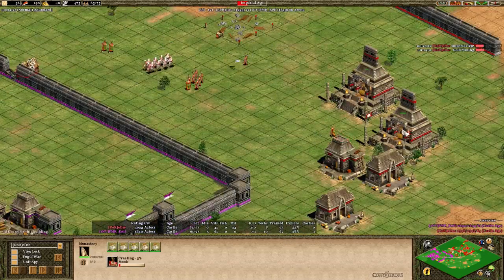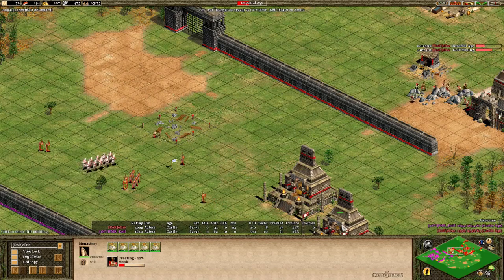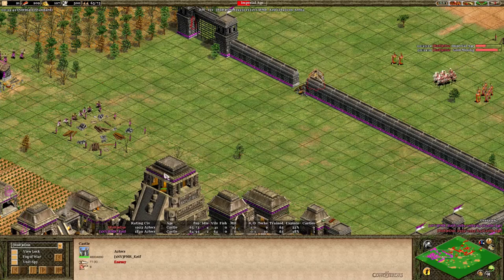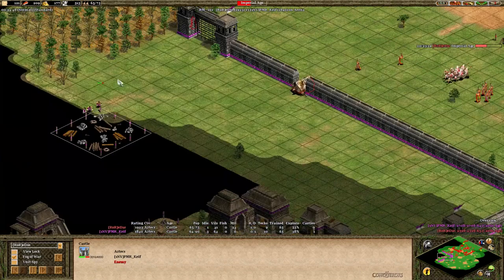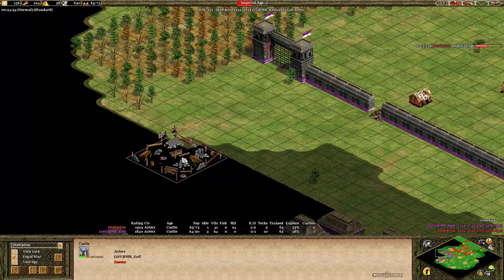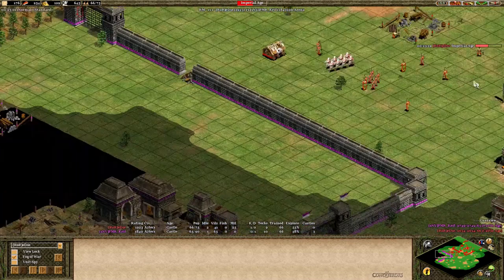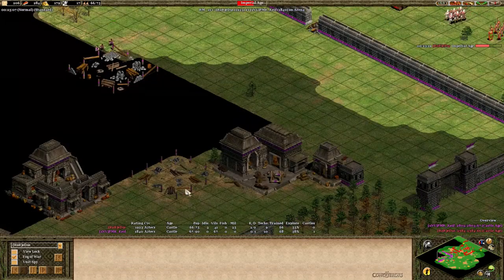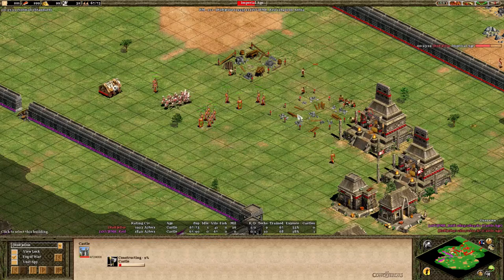Another barracks coming out and Eddie's still producing monks. That barracks will help Eddie get out more eagle warriors. He needs to make sure he has a large enough army to push back anything Purple tries in the middle. Building another castle — Eddie can see via his monk doing some nice scouting that Purple is defending with castles. He can pretty much guess that Purple could be producing some jaguar warriors to deal with the eagles, so Eddie is just going to produce more monks.